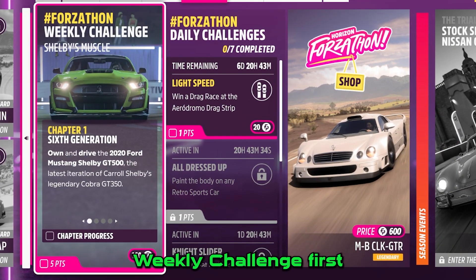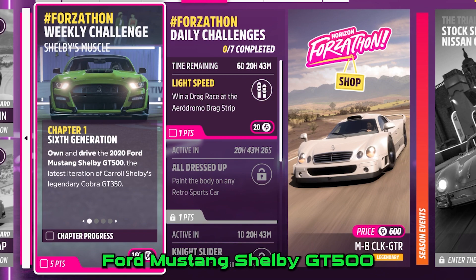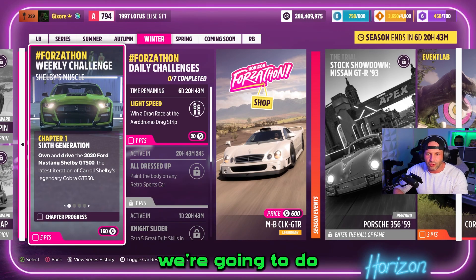We're going to start off with the Forza Town weekly challenge first. We're going to do chapter one through four. We gotta own and drive the Ford Mustang Shelby GT500, so that's what we're going to do right now.